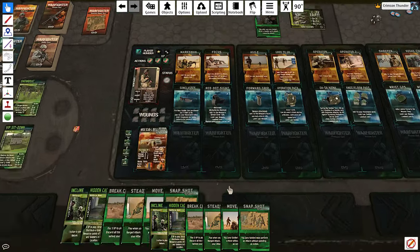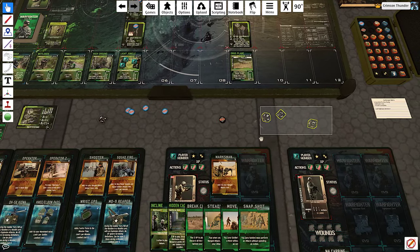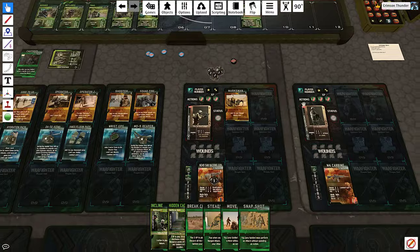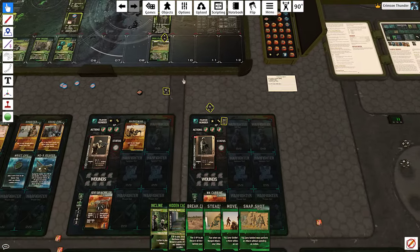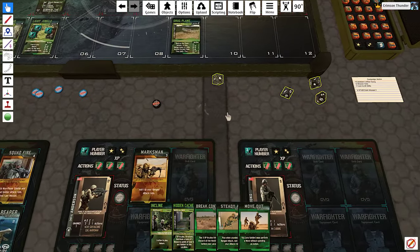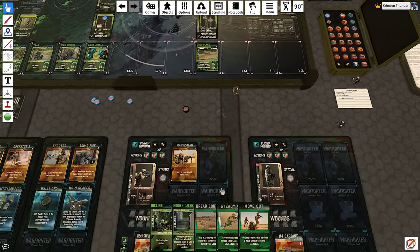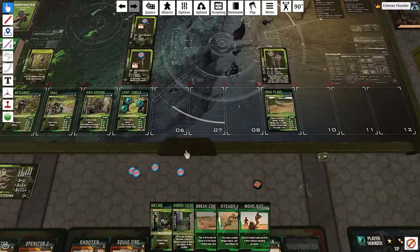My third action: shoot at the leader - I need to take it out. Going full auto, I get penetration two so I need a three or better. I fail but don't run out of ammo. I play Snapshot and try again - I don't defeat it. Rainforce: just a watcher. All suppression tokens removed.